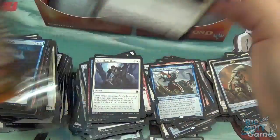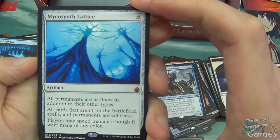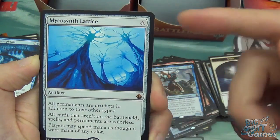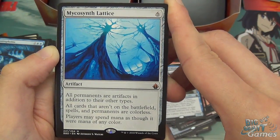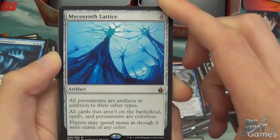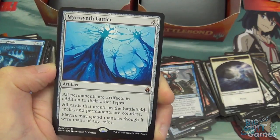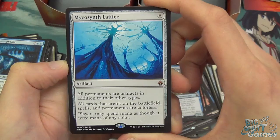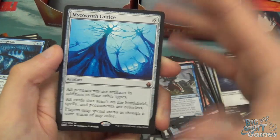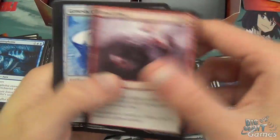Spirit and Forest. We've got a foil Charging Rhino and a Mycosynth Lattice — another mythic, wow! Six mana artifact: all permanents are artifacts in addition to their other types. All cards that aren't on the battlefield, spells and permanents, are colourless. Players may spend mana as though it were mana of any colour. That is just hilarious in commander — someone is going to use this card and it's just going to be annoying, or hilarious, or very beneficial. Blood Feud, Genesis Chamber, and Out of Bounds — those are the commons.